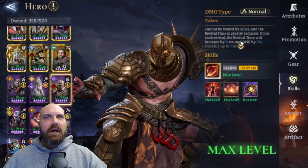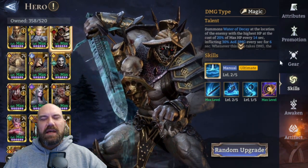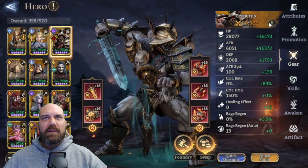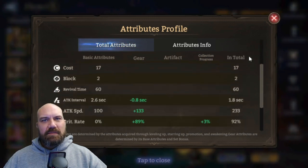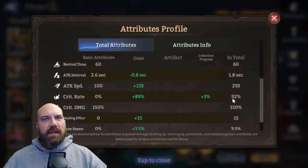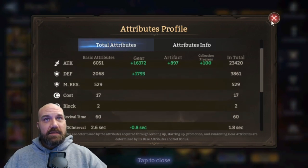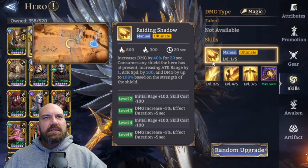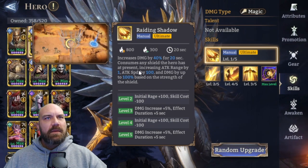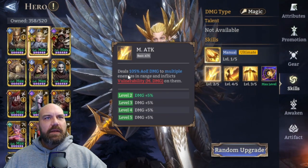Atrox - everybody knows what he does. You put him down and he creates a circle of death, same as Cerbeius. I got his attack cranked to 23,000 because he's only going to be alive for a few seconds anyway - I just need him to pump out as much damage as possible. Crit rate is at 92 with 150 crit damage. Ideally I'd trade some HP for more crit damage, but you sell what's in your bag.